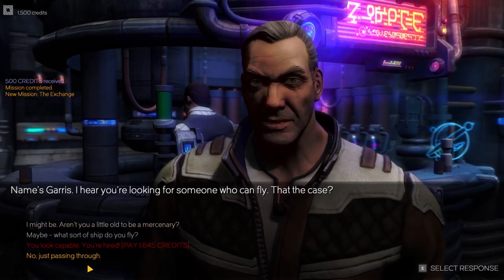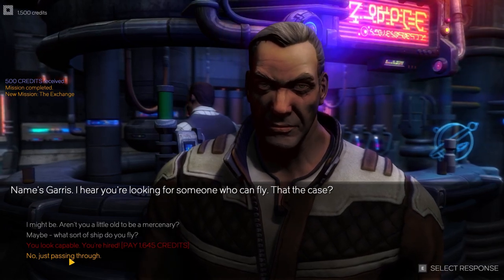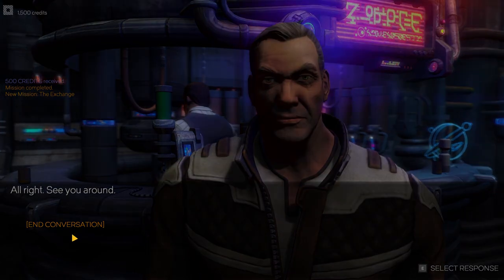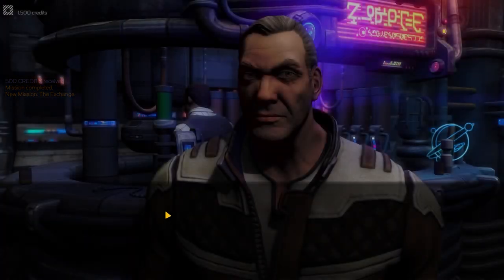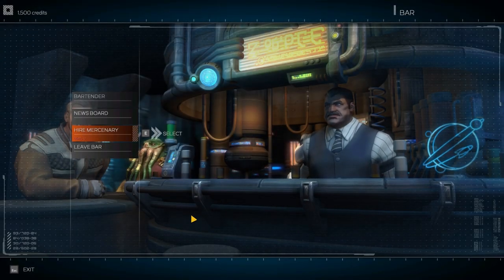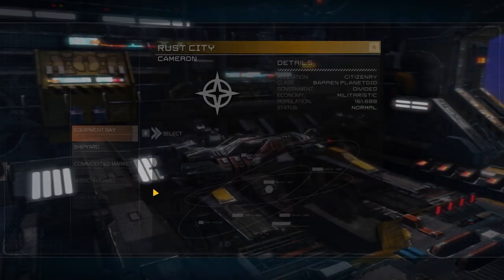We could hire a mercenary, but we don't have enough money for that just yet. I'll probably grab this guy early on — not even for his firepower, but it's nice to have someone the AI will shoot at, someone other than us. He's going to be our meat shield, but yeah, once we get more money.